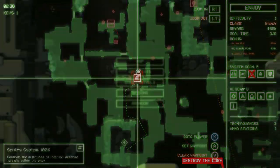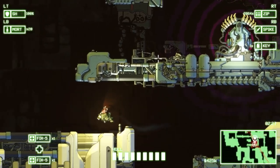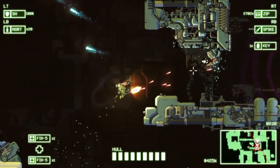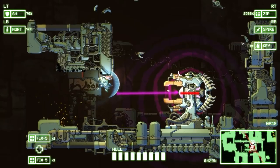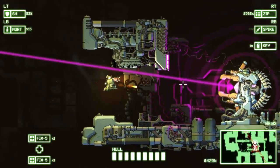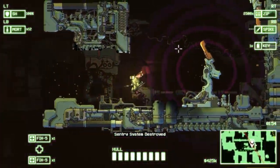Let's go ahead and head up to this sentry gun and take out the sentry defense system. It's right there for the taking. A thing's lining up a laser beam — all right, let's go get him. There we go — got it.